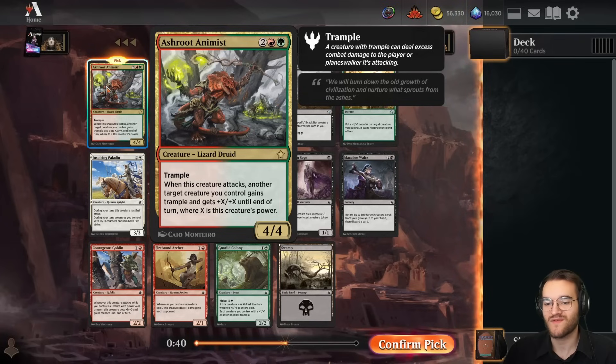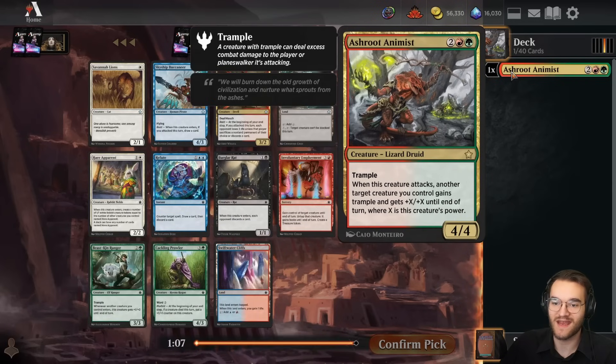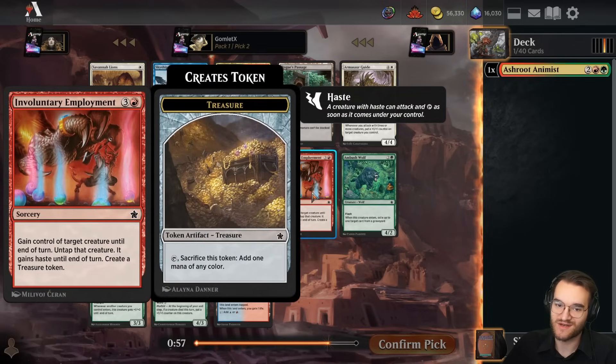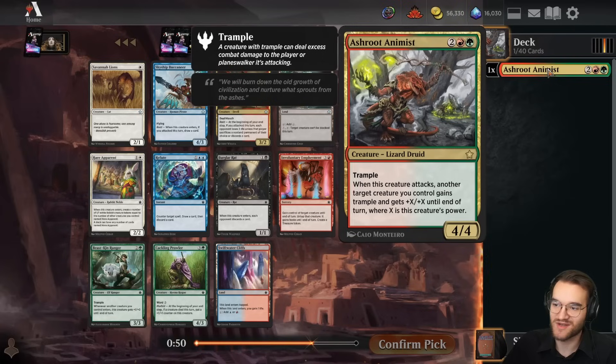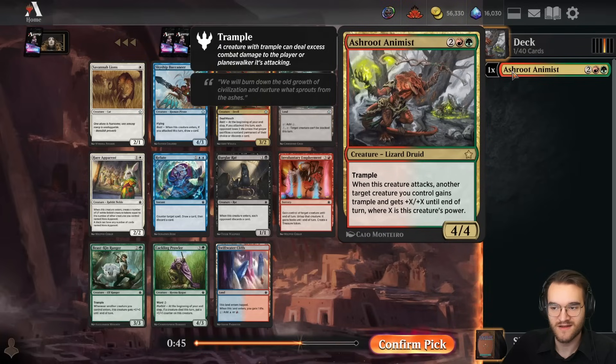This is two red and a green for a 4/4 trample, and whenever it attacks you get to give another one of your creatures +4/+4 trample until end of turn, which is insane. If you buff it up any more, it buffs the other things up even more. This is an incredibly powerful rare, one of the biggest reasons to actually play Gruul, or maybe we can play Rakdos and splash it off these Involuntary Employment treasure tokens.